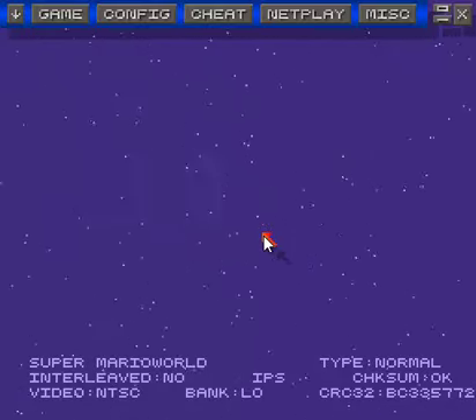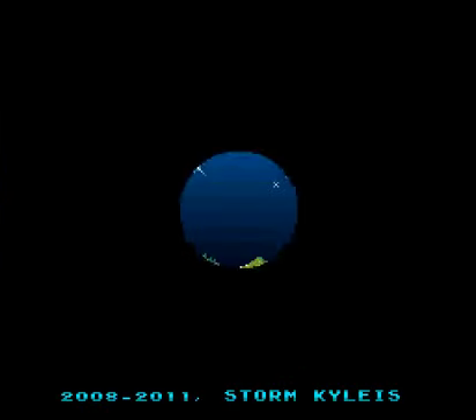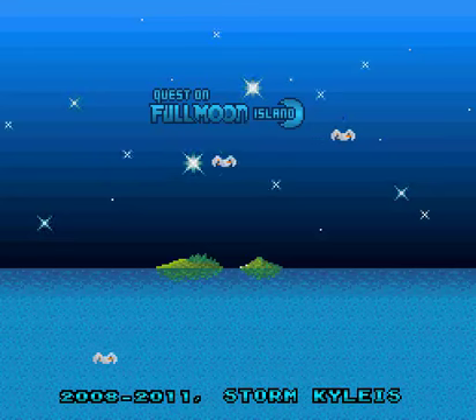Hey guys, what's going on? Time to start a brand new Super Mario World ROM hack. We're going basically from one island to another — it's pretty much the exact opposite. From Starlight Island, we go to a quest on Full Moon Island, because night fell and Mario, Princess, and all of them kind of had to park somewhere.